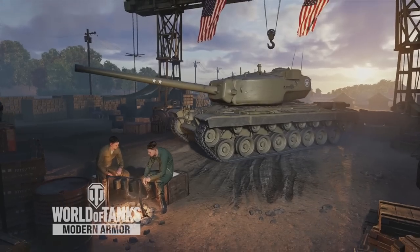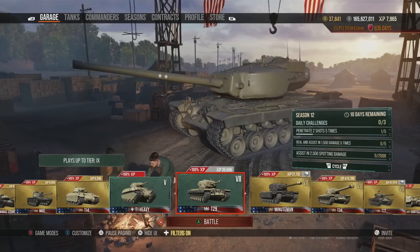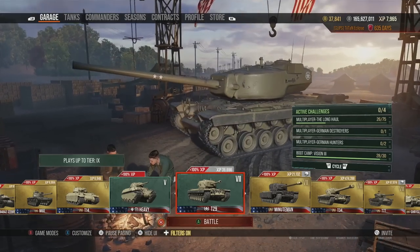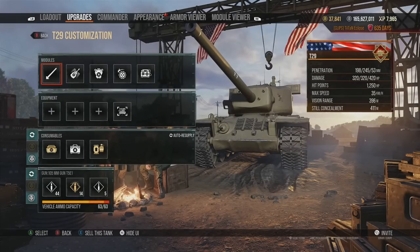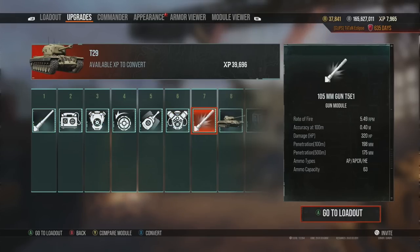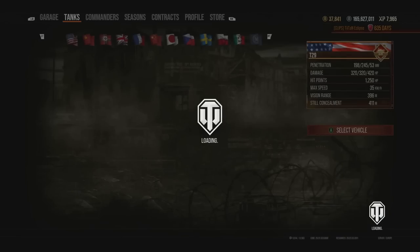The T29 is an iconic tank — if you've played World of Tanks on PC or console you'll know it well. Its turret armor is amazing, similar to the T30, though the hull armor is trash and gets penned by most things. Compared to something like the Tiger it's far superior in armor model terms. It has 320 alpha damage at a very rapid pace for a heavy tank. Probably one of my favorite tier 7 heavies in the game and a very easy grind.